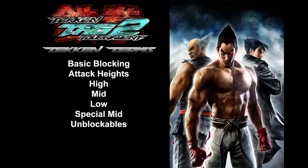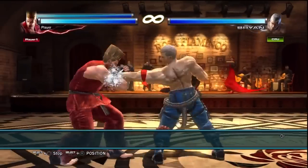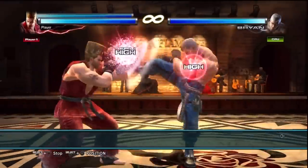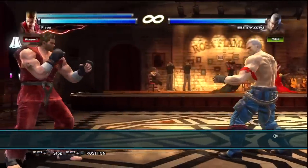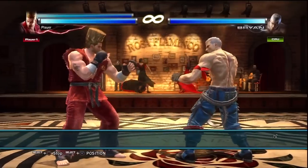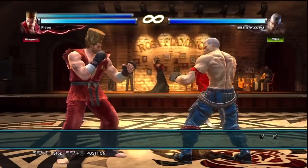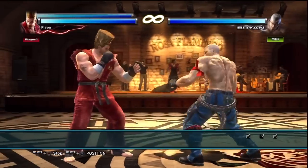Blocking is another extremely important tool. Blocking is exactly what it sounds like — you block your opponent's attack and receive no damage. Executing a block is one of the easiest commands in Tekken: just hold back or down-back. However, as with everything else in Tekken, there's more to it than that. Remember, your character will only block when an attack is incoming.